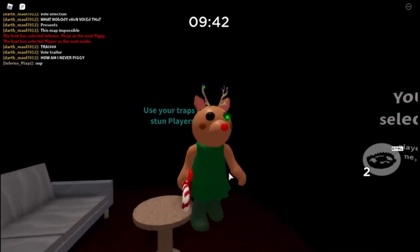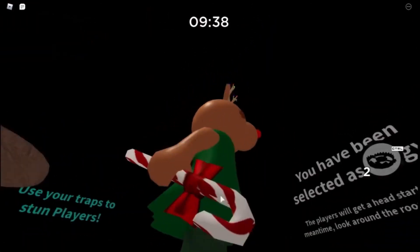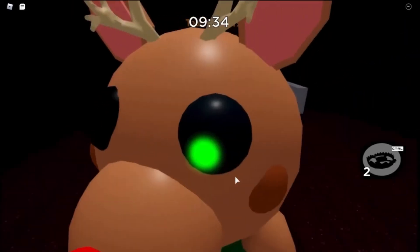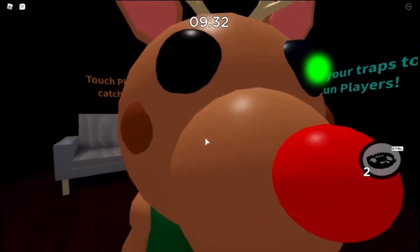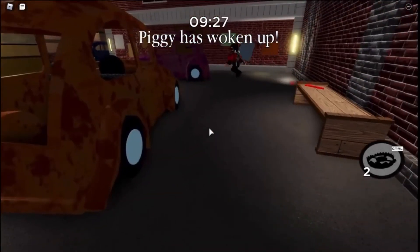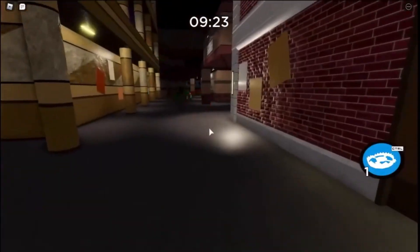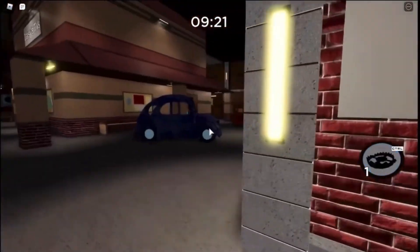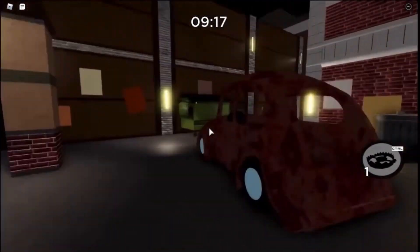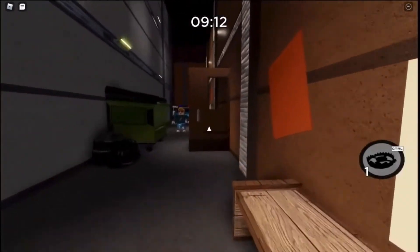These look cool — I like it! It's got a candy cane, a green dress, green leggings, green eyes, a red nose, and on the antlers it's got a little... I've still got the Halloween trap but that's fine. We'll go do the Christmas one — the Snowman Snow Piggy — next round. But this is what it looks like.